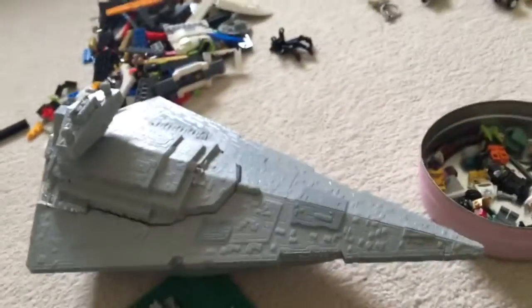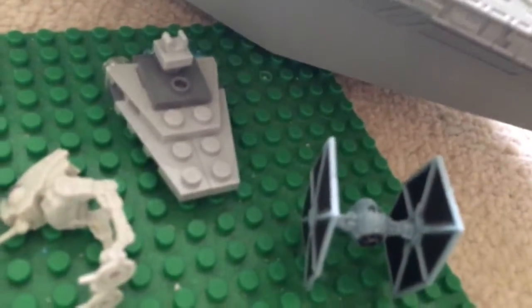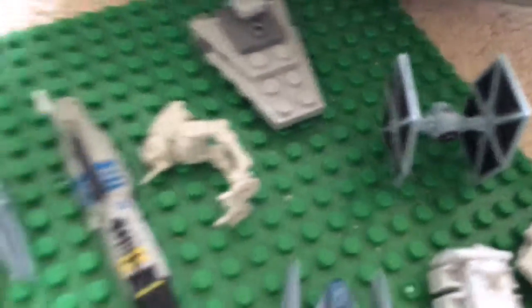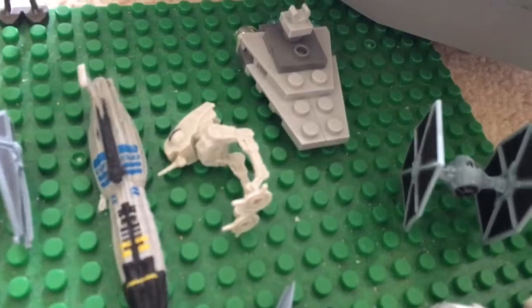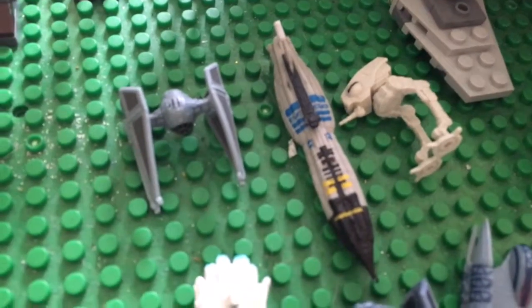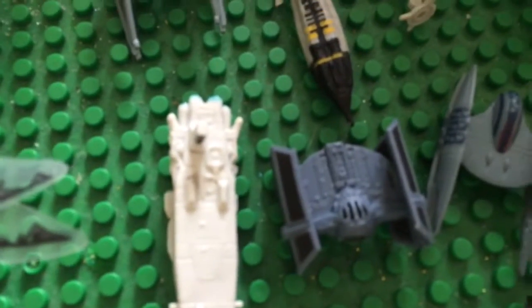Starting with the big stuff, we've got the big Star Wars Microfighters Star Destroyer. All of these are Microfighters. We've got my AT-DP there, my General Grievous Droid Statue, my Tri-Fighter there, TIE Fighter, and First Order Troop Carrier.